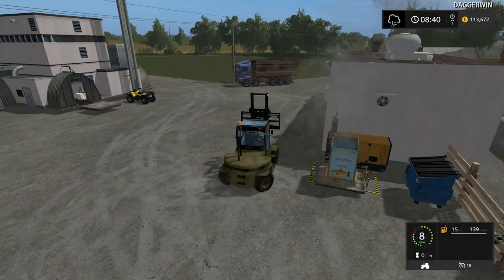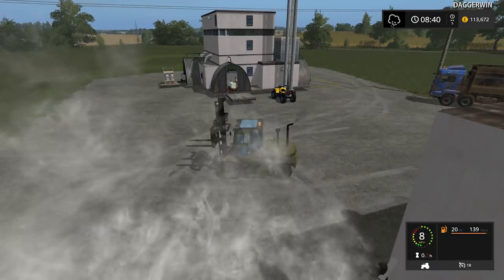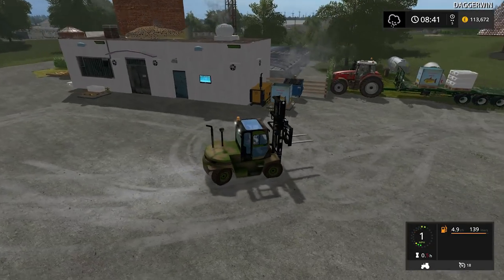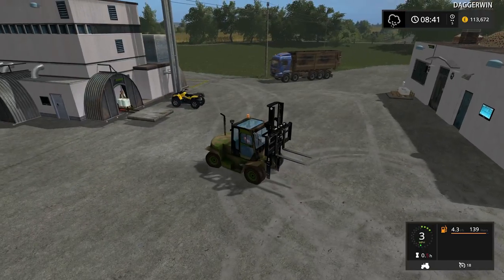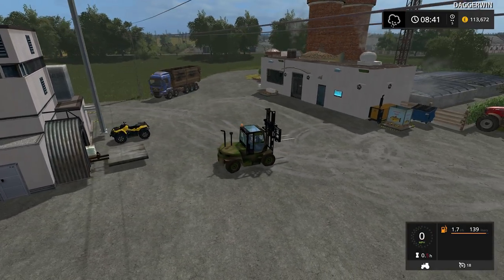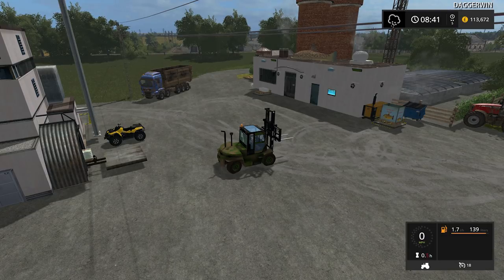Hello everybody and welcome back to PGR Brizda, welcome back to the farm of the fish and of course the bees. Today what we're going to be doing is building a brand new section to our factory. It's going to be the smokehouse, which basically is what it says on the tin - it smokes fish.